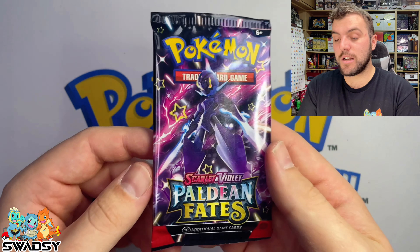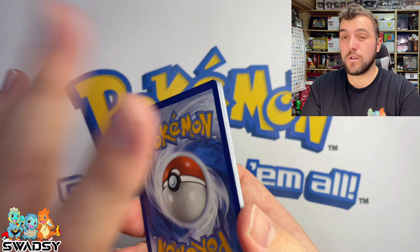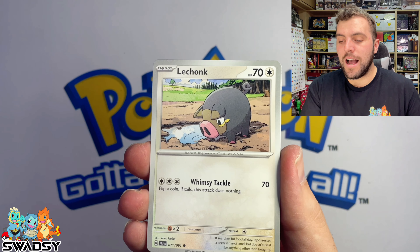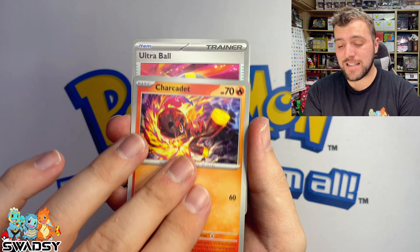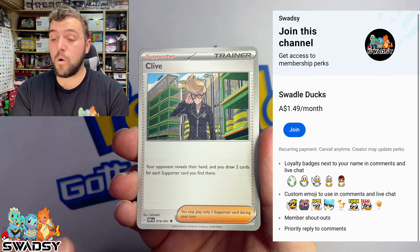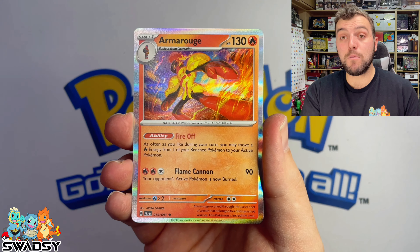Let's waste no more time and jump into one of the last few packs. Psychic Energy — haven't seen many of them in this opening. Lapras, Toadscool, Le Chonk here! And with Le Chonk on the screen, don't forget to like and subscribe to the channel. We are also monetized now — we are YouTube Partners. We do have memberships for $1.49 Australian dollars, or 99 US cents or 99 pence for those in the UK.